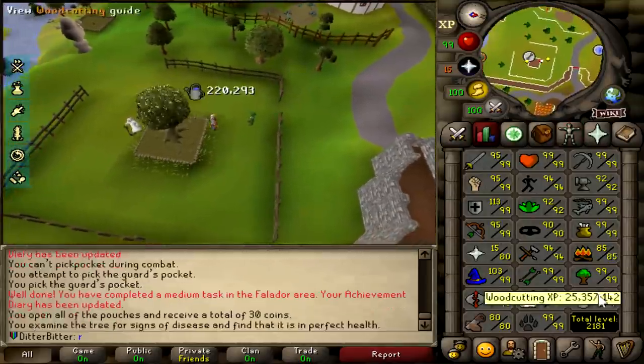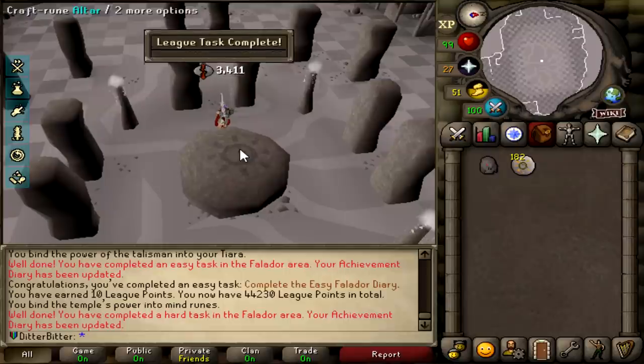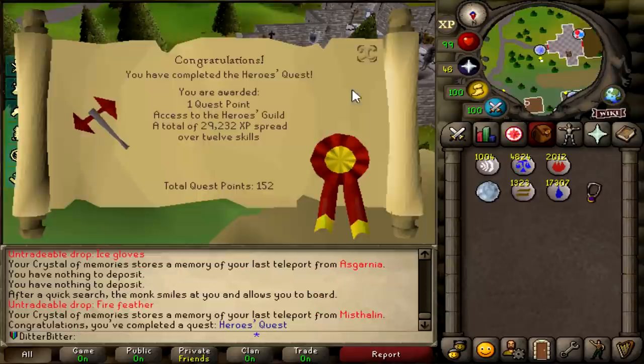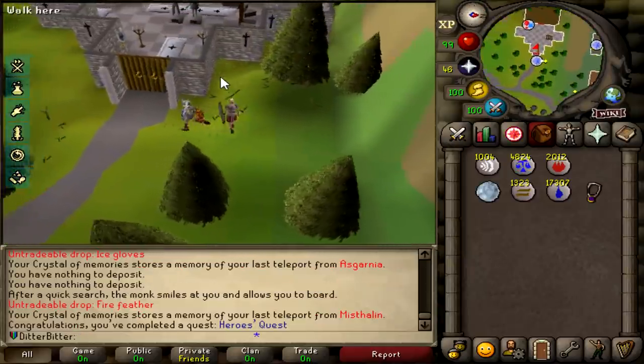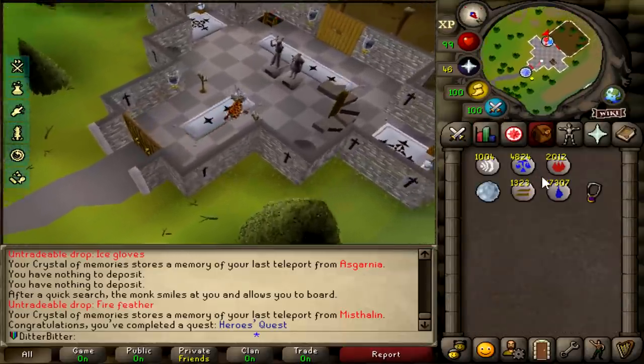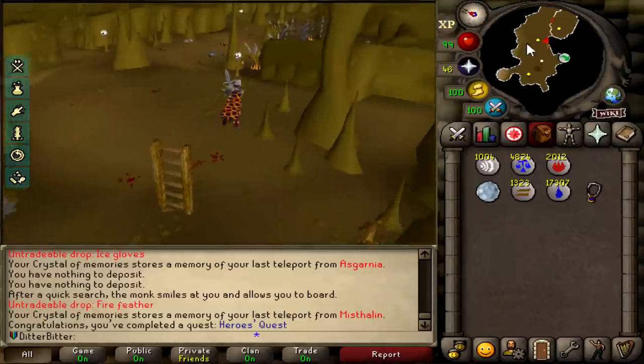Forgot I even had a tree here — that's 97 farming. I'm currently working on the Falador diary and I just had a tree here, so we'll take those levels. That is the Falador easy diary done, and I just got a hard task done for the Falador one as well. And that is the Hero's Quest done. I probably should have done this earlier because I need the dragon battle axe to boost my stats to 120, but I'm just doing it now for the Falador diary.